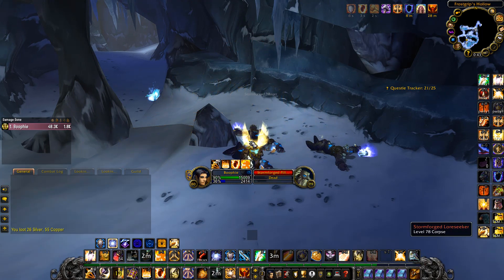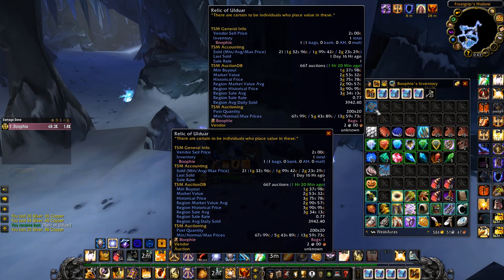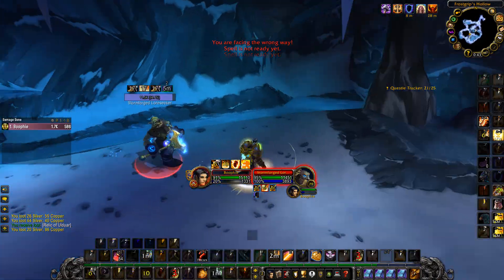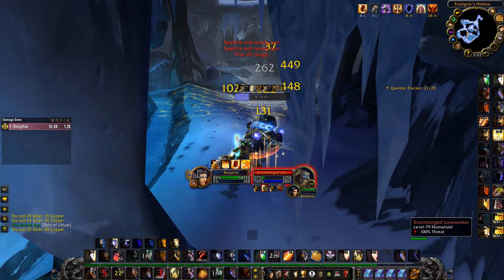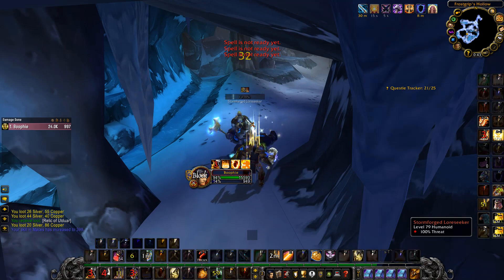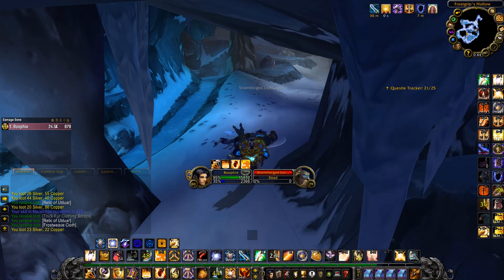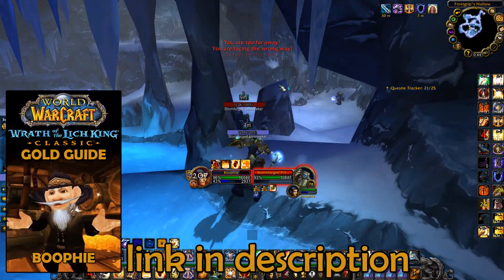To increase the gold you make here, if you have Mining and Herbalism you can pick and mine a few nodes inside this cave while you're farming — they respawn roughly every five minutes. Right there you can see the Relics of Uldra, and they sell super super good right now. That's the main item we're farming in here. We did a bit of testing and depending on your class you can get roughly 800 to 1k gold per hour, depending on your server prices.